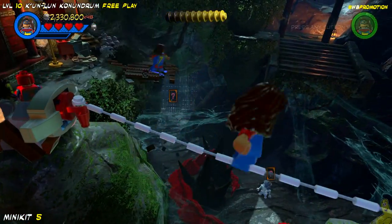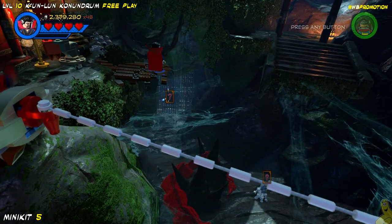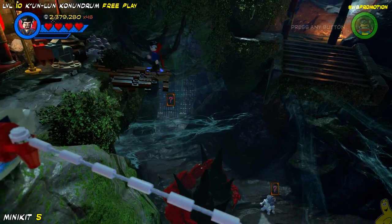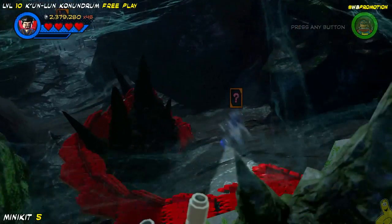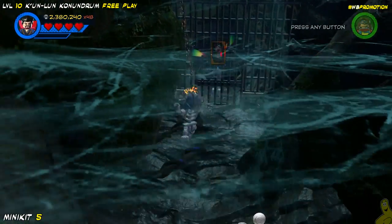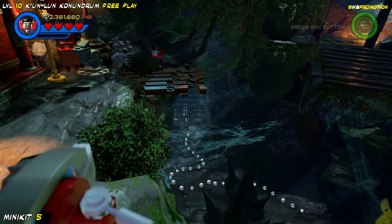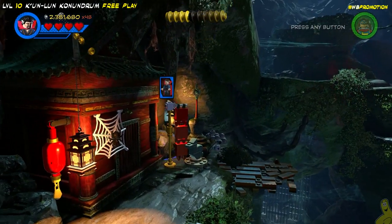It's kind of a funny angle. We want Doctor Strange or somebody with mind control so we can go ahead and take control here. You've got to get the right angle, and the icon pops up telling me to press circle. I finally get it and I'm like, wait, what do I do? It turns out we have to switch mind control — so we go from one skeleton to the other. And look at that, we manipulated him into the back and got that minikit.